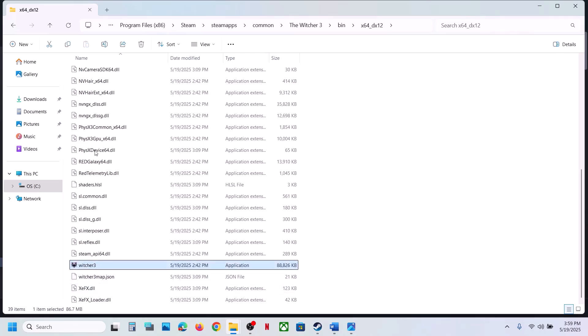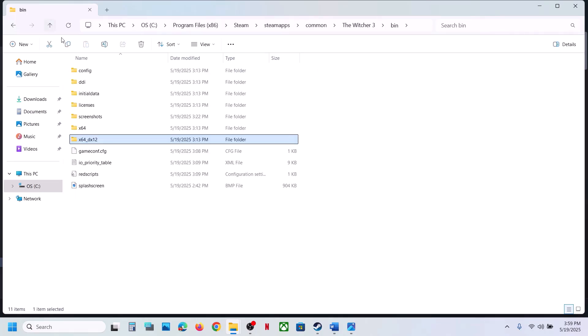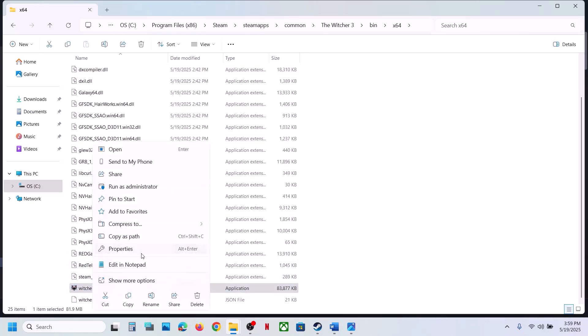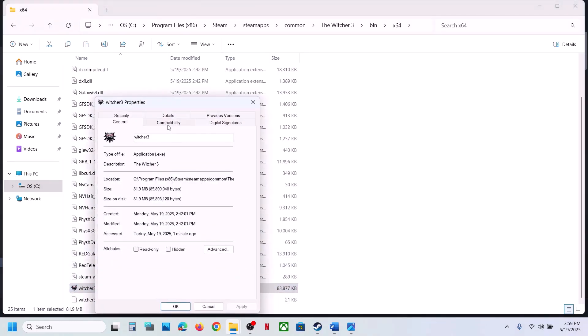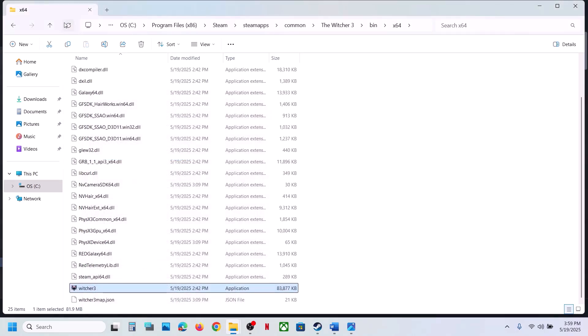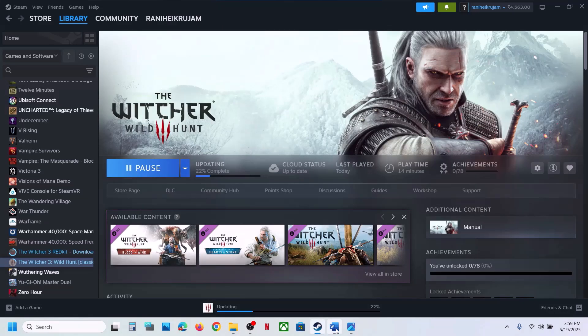Do the same thing with the other exe file. If you've checked all these boxes and it's still not working, uncheck all the boxes, hit Apply, click OK, do the same for the DirectX 12 version, and then follow the next step.